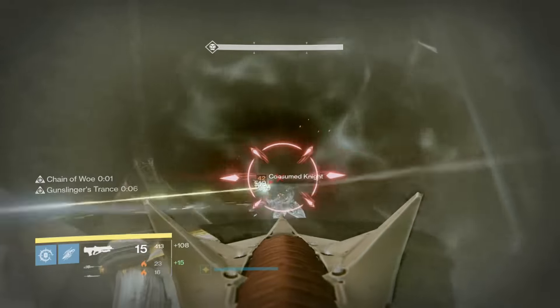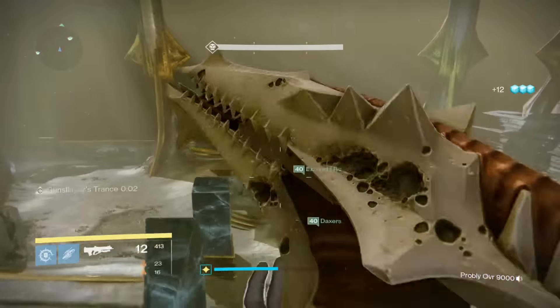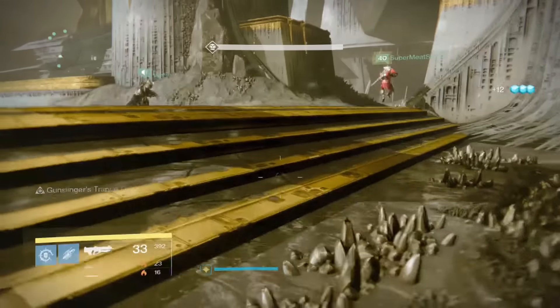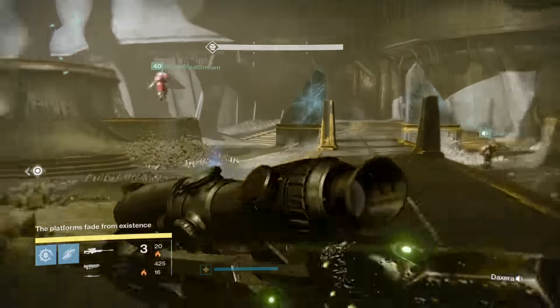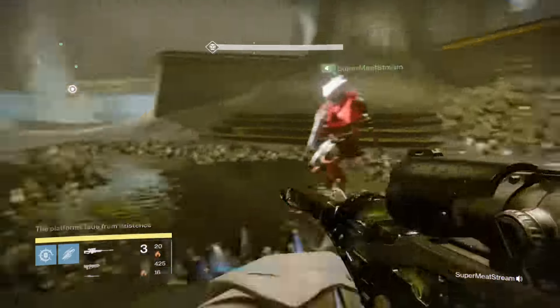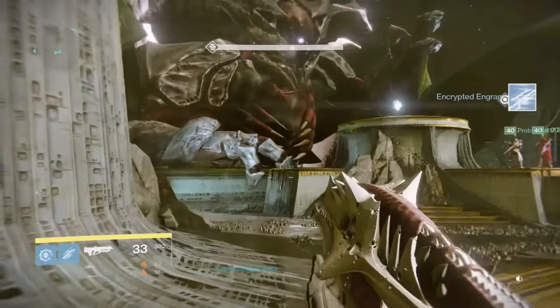So a little brief review: we have one guardian assigned to each platform. We have another guardian, which is most likely your lowest light level guardian, going to be the runner. And for the last guardian, they are going to be in charge of taking down the ogres. This guardian needs to be the highest light level as it's probably one of the biggest responsibilities — killing the ogres.